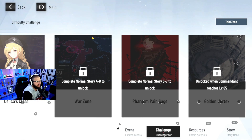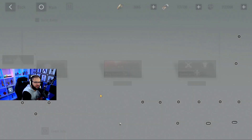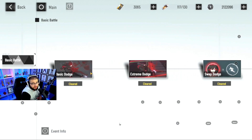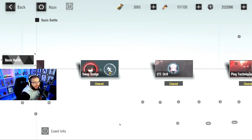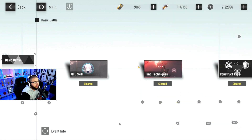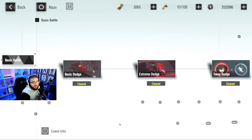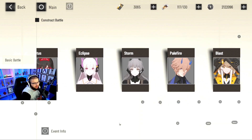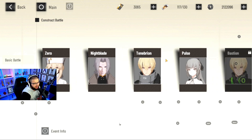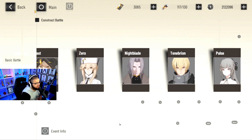If you're having trouble understanding things in the game, go to Celica's Class - it's a tutorial section that teaches you everything: basic dodge, extreme dodge, swap dodge, QTE skills, ping techniques, and construct types. Make sure you're doing all these tutorials and paying attention. You can also do a little tutorial battle for every character to learn their kit, and every time you do this you get black cards, cog, and supply materials.